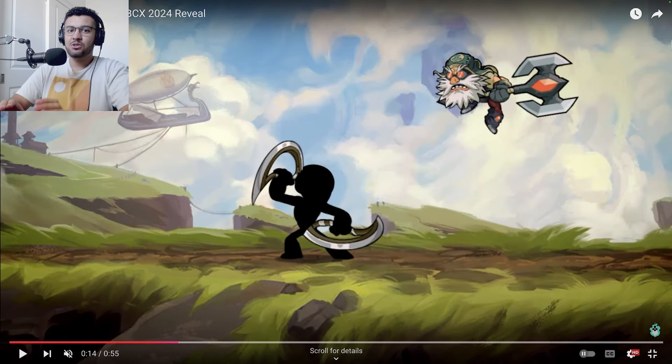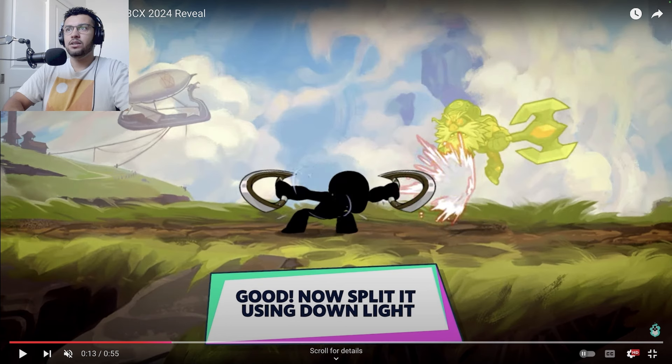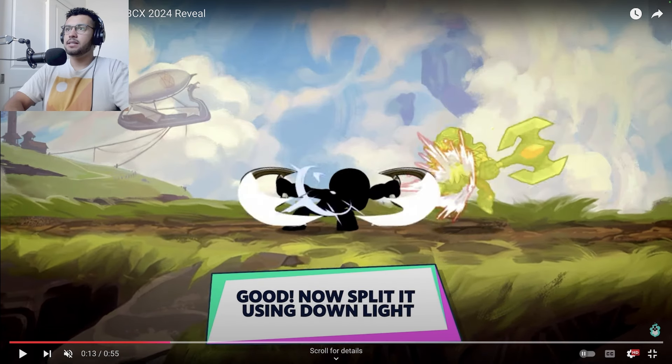Now this is where it gets really interesting — there are stances on light attacks. You guys thought it was just going to be Seven with the spear dsig where you can change stances from there, but now we have a whole weapon where you can change stances. This is kind of like their new active input where you can do different variations of attacks. As you can see, you can hit both ways — I don't know how many weapons have a light attack that can hit both ways, but this is super interesting.